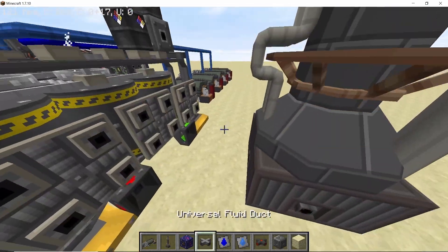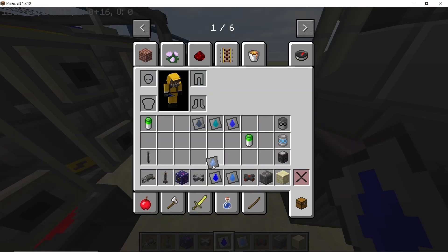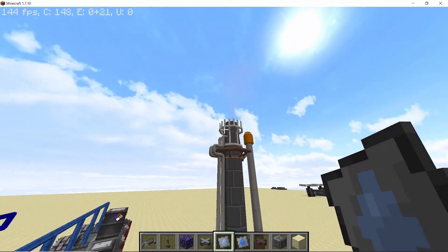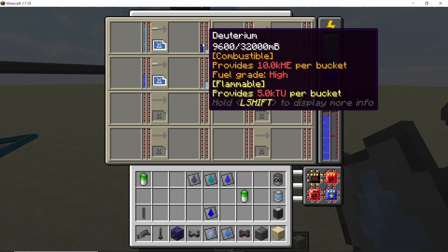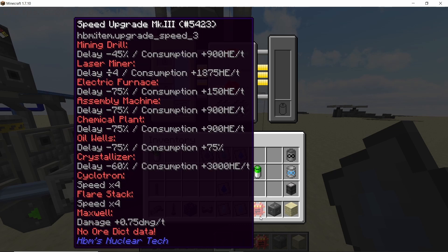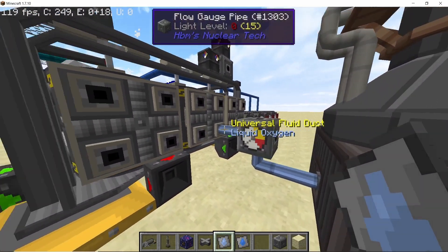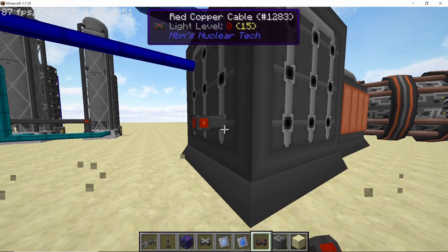That's close to 1 million HE per second being consumed for fuel production. We are also producing liquid oxygen, which you can either vent off or use for xenon production using the Lind xenon cycle. Xenon can then be used with mercury as a very good fuel for the fusion reactor — but that's something for the future. For now, just vent off all of the liquid oxygen.